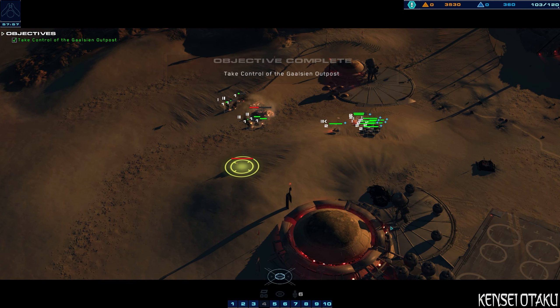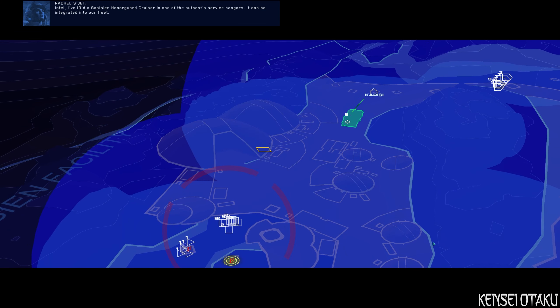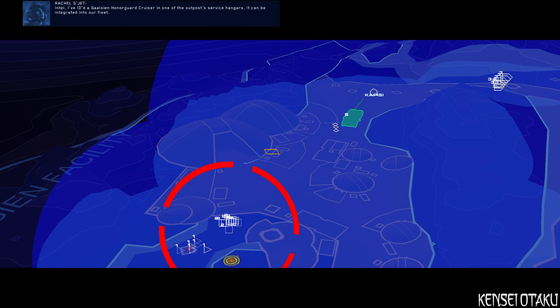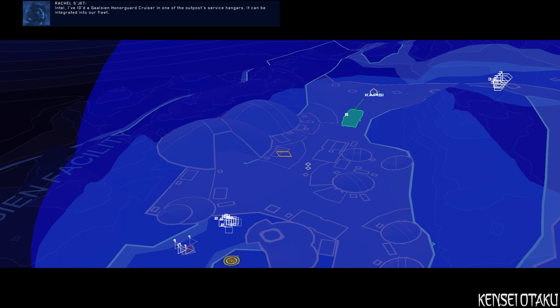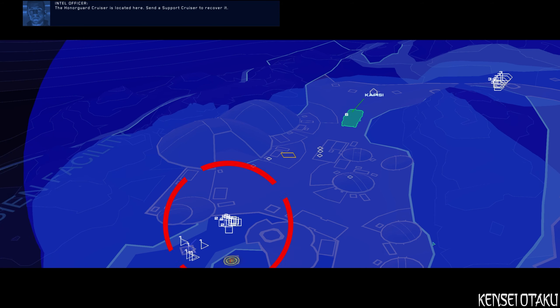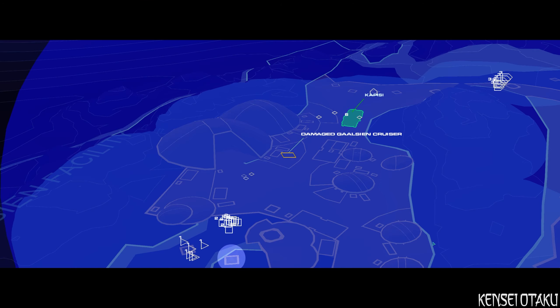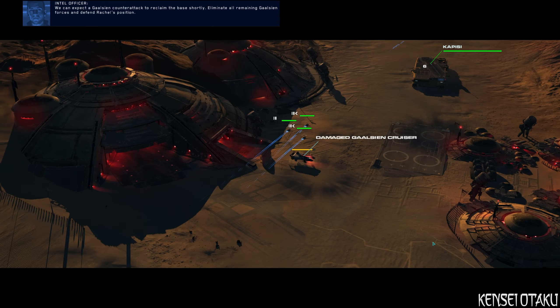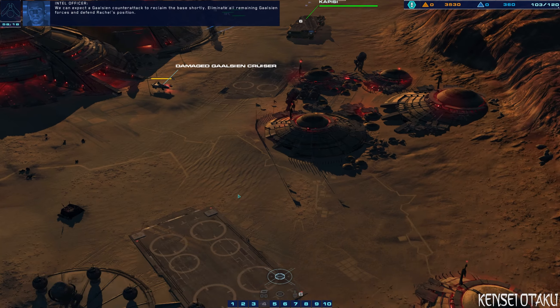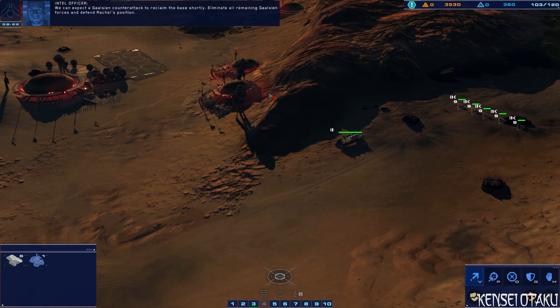I've identified a Gaalsien honor guard cruiser in one of the outpost service hangars — it can be integrated into our fleet. The honor guard cruiser is located here; send a support cruiser to recover it. We can expect a Gaalsien counterattack to reclaim the base shortly. Eliminate all remaining Gaalsien forces and defend Rachel's position.